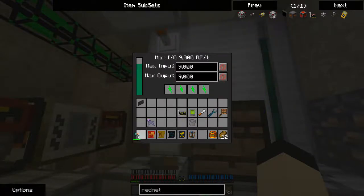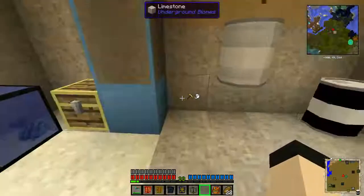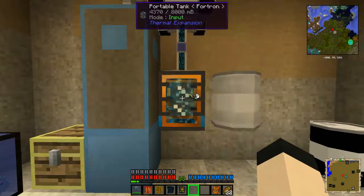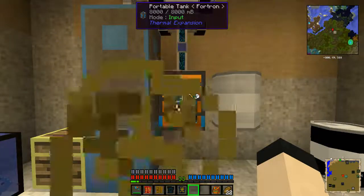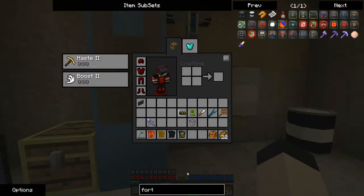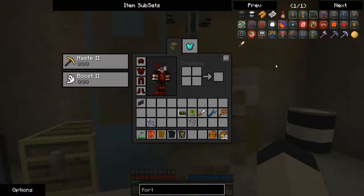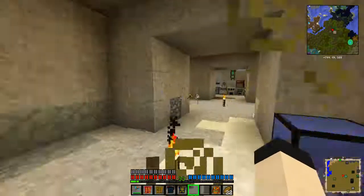Cool thing about the Ender I.O. is on certain things like the atomic disassembler, it does not care who you are or what you are. Fortron? Wait — is that Fortron? I realize Fortron is from this mod, but how? I am deeply confused right now. Are you telling me that I found Fortron just chilling somewhere in the world? Oh well, I'll come back and deal with that later.